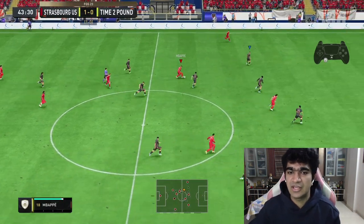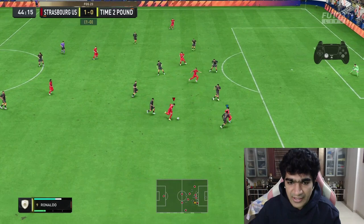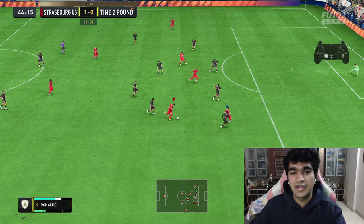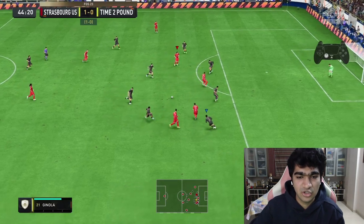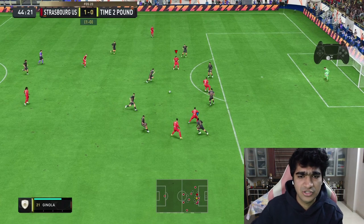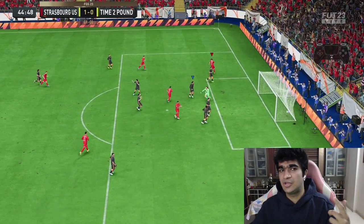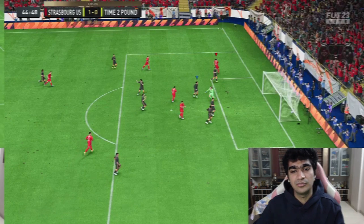In example one, I do a couple of step overs with CR7 to find some space. Since I've already done two step over boosts, my opponent is already thinking about what I'll do next. After that I pass it into Janola — please pay close attention to the controller input in the right-hand corner of your screen. I step over cancel and then do a step over boost. He's thinking I'm going to do a step over boost at first, but I bait him with a cancel and then do the step over boost — and we get an easy goal.